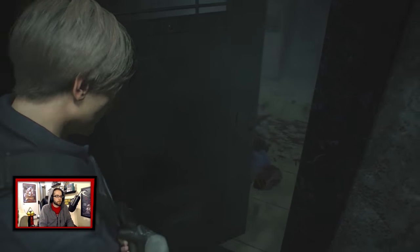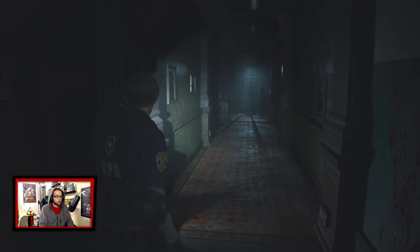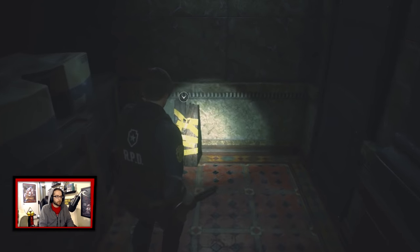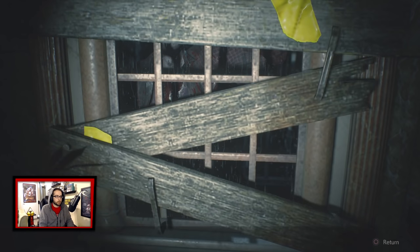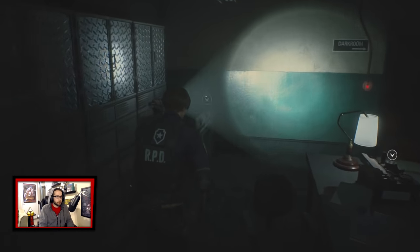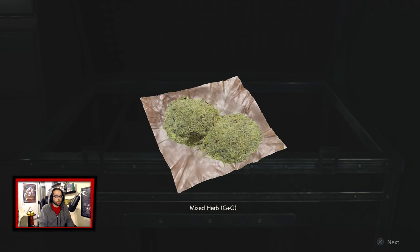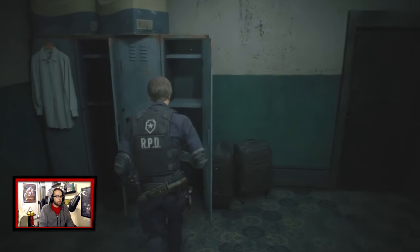Can we see him? Oh, we sure can. Let's go ahead and board that up. Oh, this is our storage. Let's go ahead and move that over there. I guess we just combine them. So this is where we would be able to save. Nice little safe house.